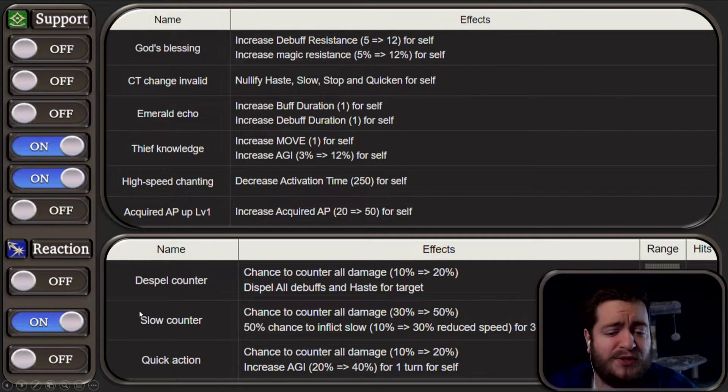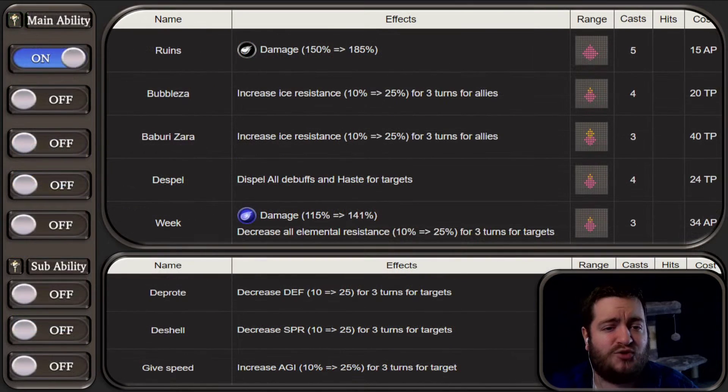In terms of counters, I would put Slow Counter, just because as most of you know, I am a huge fan of Slow Counter. It does have an enhanced chance to land slow, and it is one of the highest proccing percentage counters that you can use. You could potentially do Quick Action. However, I think if she's going to be getting hit by an ability, she is most likely dead because she only has about 1200 HP.